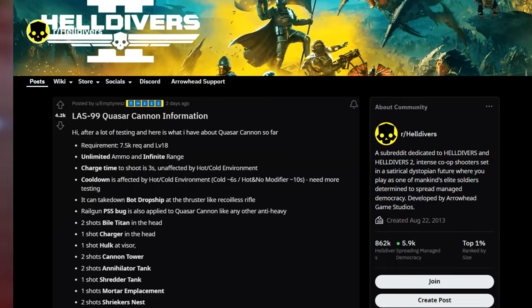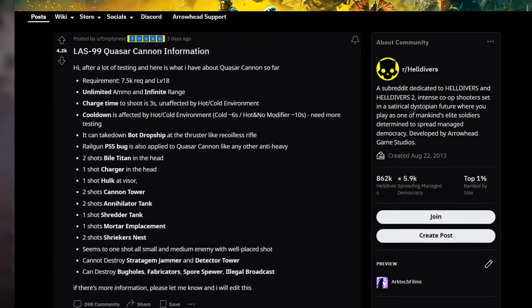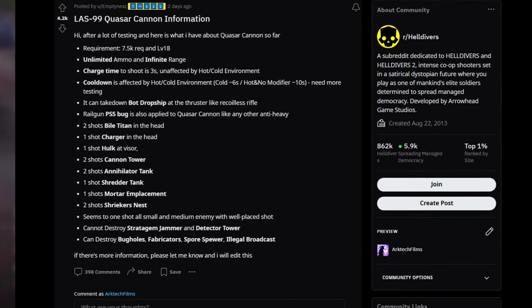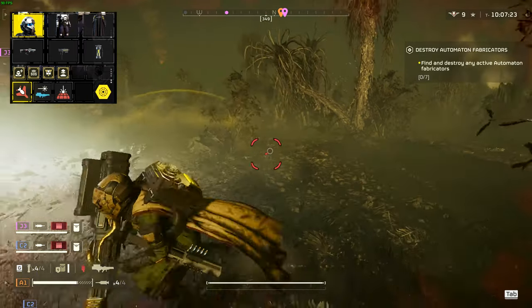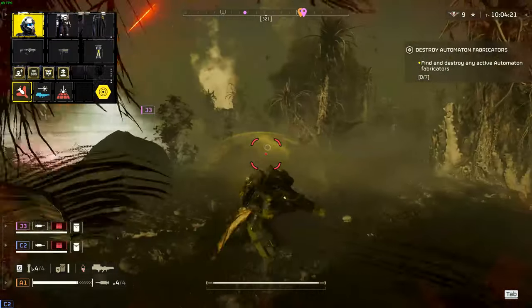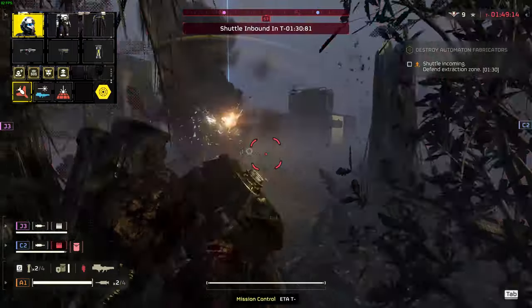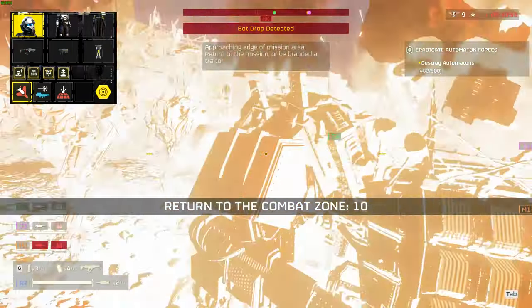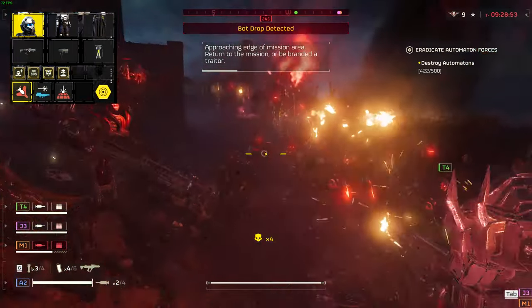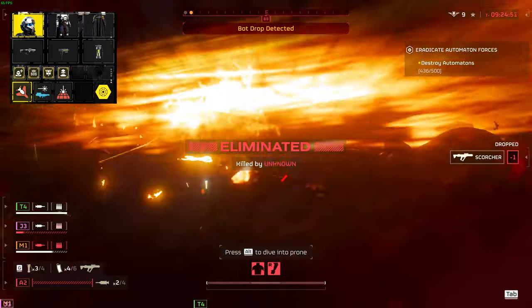A user by the name of Emptiness on Reddit has compiled an expansive list of all of the Quasar Cannon's fantastic capabilities that I hope don't get nerfed. After a held charge up, the Quasar Cannon releases a large projectile that does high, mostly single-target damage. You can kill Hulk enemies with a single shot to their center eye, which finally provides some much-needed respite against the insane Hulk swarms that spawn on Helldive defense missions — as long as you don't get ragdolled outside of the map.